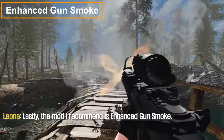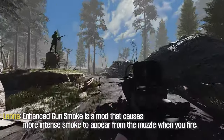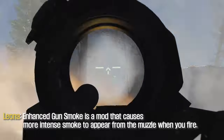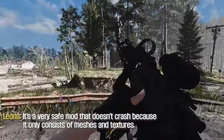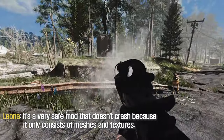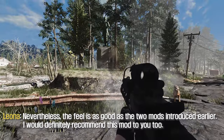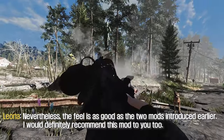Lastly, the mod I recommend is Enhanced Gun Smoke. Enhanced Gun Smoke causes more intense smoke to appear from the muzzle when you fire. It's a very safe mod that doesn't crash because it only consists of meshes and textures.